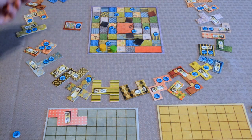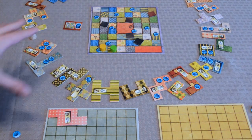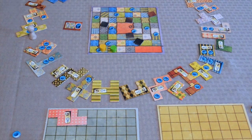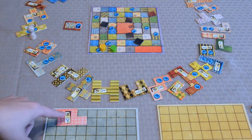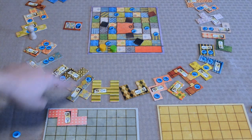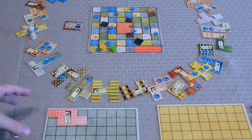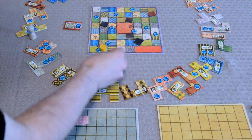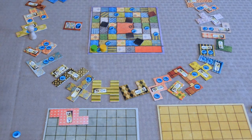The last thing the player does on their turn is move their time piece up the number of time spaces listed on the placed piece. In this case it's two, so the green player moves their time piece up by two spaces — one, two. Because green is now in front of yellow, yellow gets to go next.